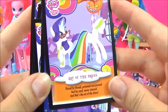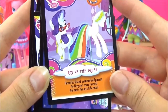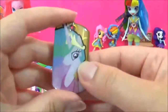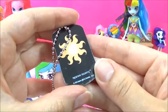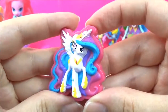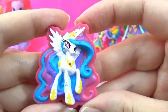And the last card is of Rarity! And it says, 'Art of the Dress! Thread by thread, primmed and pressed, yard by yard, never stressed! And that's the art of the dress!' We also have a Princess Celestia dog tag with her cutie mark! And a really funny looking Princess Celestia - what happened to her eyes? I think the person who was painting it just gave up!